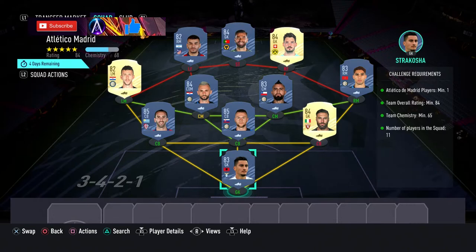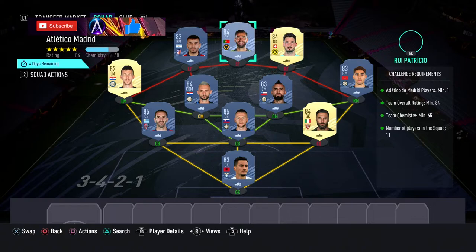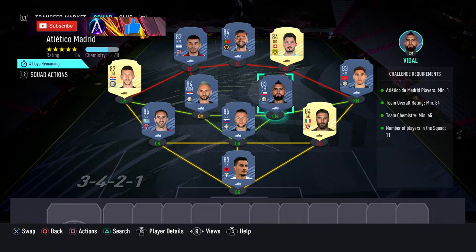Second one — the Atleti team. This one's coming in around 40K. You need an Atletico Madrid player; Correa is the cheapest, but Carrasco is also an option — any 82-rated Atletico player would work. The core is the Serie A guys, but we have a couple of flexible spots. Any 84s up top will work, so if you've got any 84s in the club or from one of the player picks available now, you can just chuck them in.